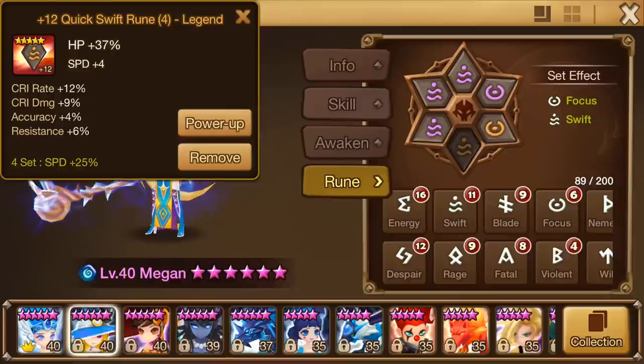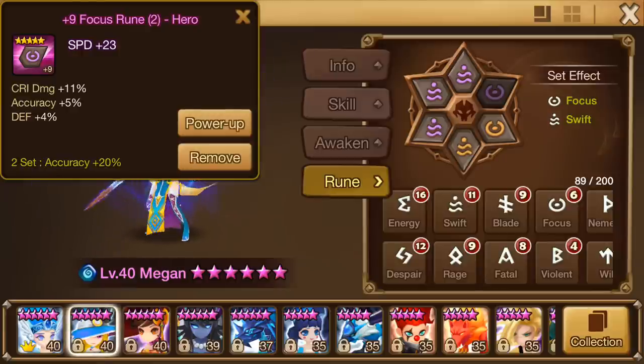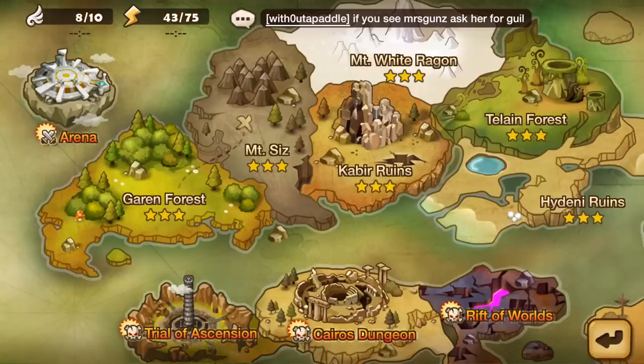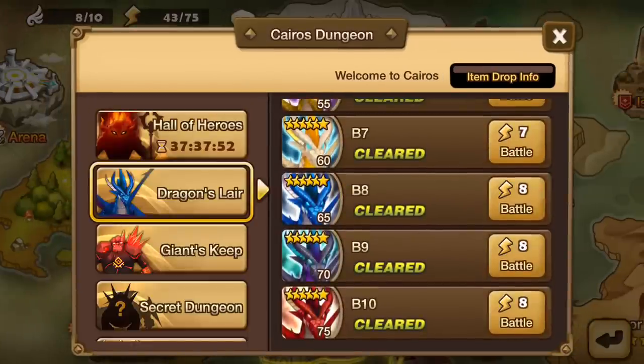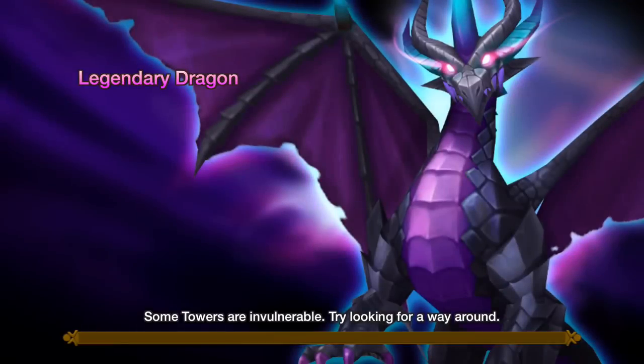Megan does actually have a full set, but in order for her to be truly viable for Dragons B10, she would have to have this speed rune and also this HP rune maxed, which I don't have. So that's why I can only semi-auto it right now. It's ironic, because in order to fully auto Dragons B10 you need good violent runes, but in order to get good violent runes you need to farm and auto Dragons B10.